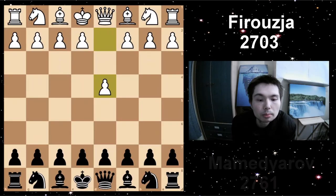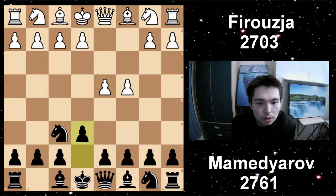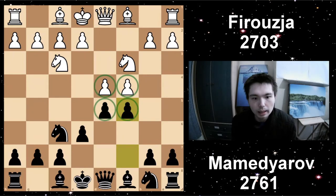Firuja has White, Mamedyarov has Black. D4, Knight F6, C4, E6, Knight F3, D5, Knight C3, C5 — we have the Semi-Tarrasch. We have this situation in the centre where Black is just trying to swap off a pair of pawns, gets pieces off. He only needs a draw, so this is a cool opening to play if you want to try and swap a lot of things off.